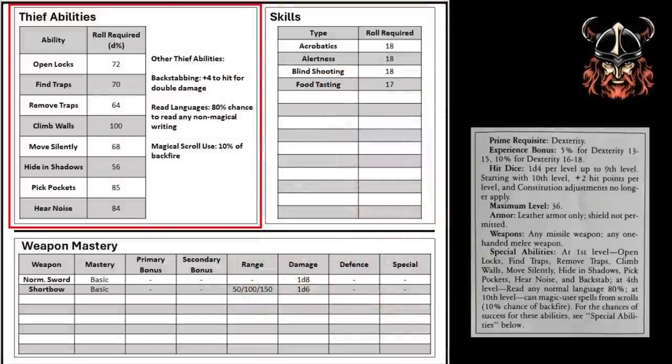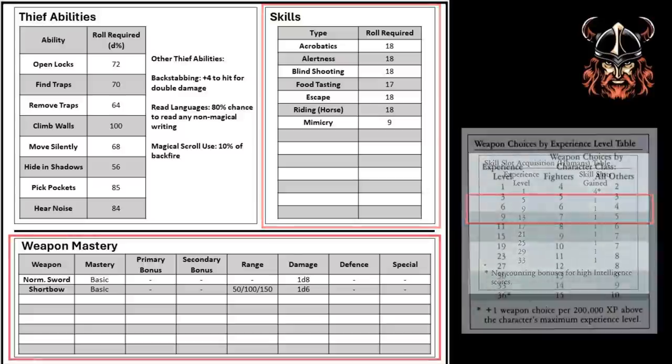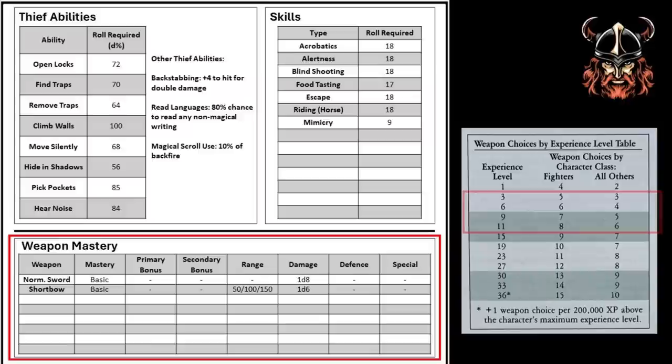Let's now return back to Gregan. We've still got a level 14 thief to generate, and he's yet to choose his other skills. Gregan gains another skill for levels 5, 9, and 13, so chooses escape, riding horse, and mimicry, adding the relevant ability score total for the check. Let's move on to weapon mastery. According to this table, Gregan had 4 more weapon choices by the time he reached 11th level, with his next choice coming at 15th. I'm going to say that he improved his normal sword and short bow, with 2 each of these 4 choices, and we will assume that each attempt was successful — now he is an expert in both weapons.